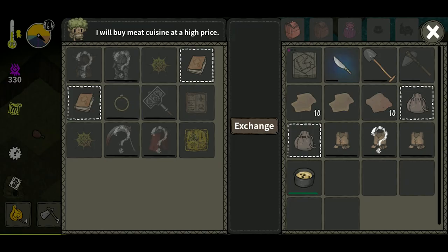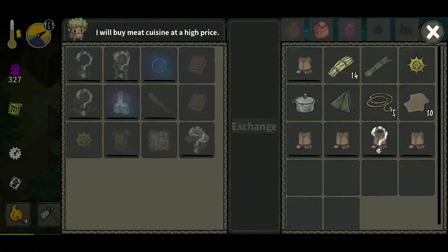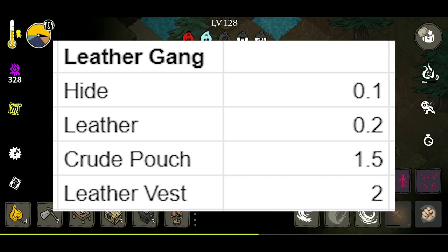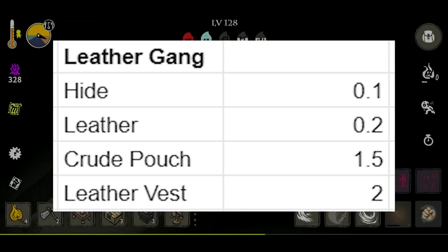Lastly, the leather vest. I had low hopes going into this one, but surprisingly, each leather vest goes in the market for 2 total points. Yeah, that surprised me as well. Leather vests are your best option for using that useless hide — you did just turn two hides, worth 0.2, into a leather vest worth 10 times that.